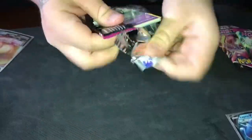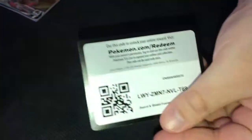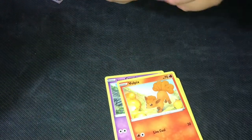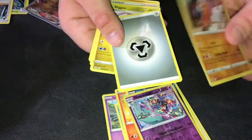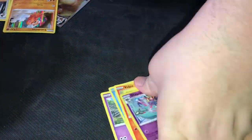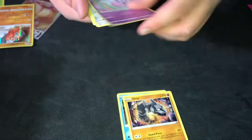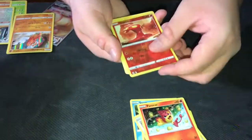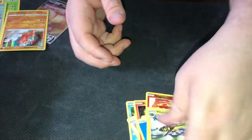Pack six actually — my bad. Corsola, Corphish, Corphish, Chansey, Zangoose — oh there you go — Inteleon Hollow, something right! The rest of them. Pack number seven — let's see if we could get better luck. Swanna, Onix, Jigglypuff, Pansear, Slugma, and Vikavolt. That's pretty rough, but you gotta stay positive.